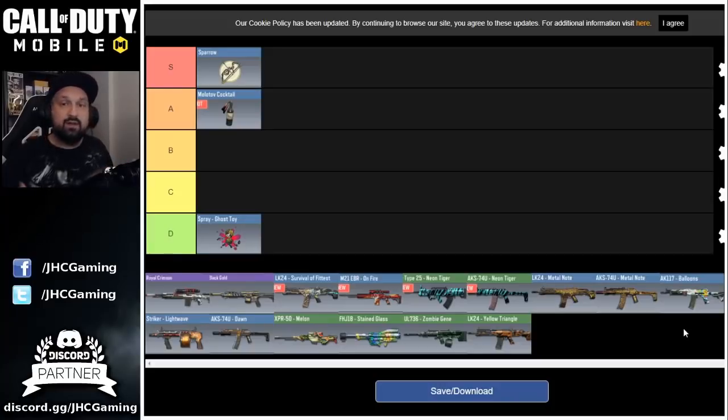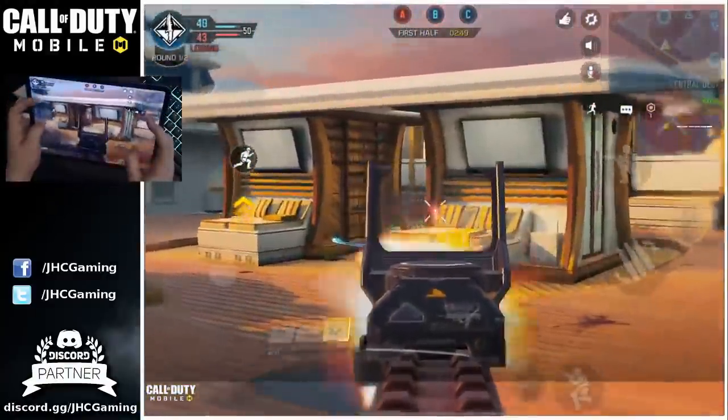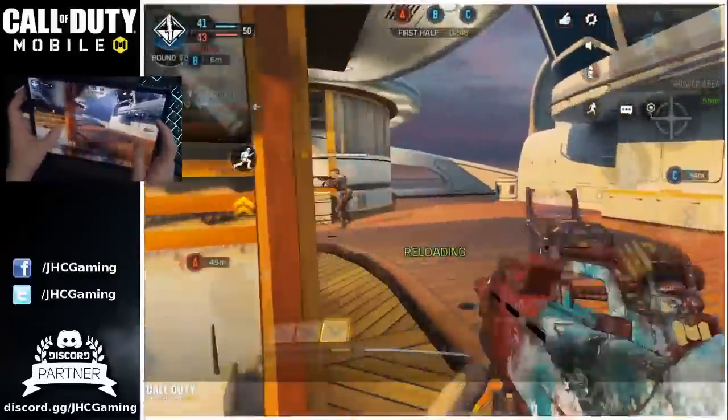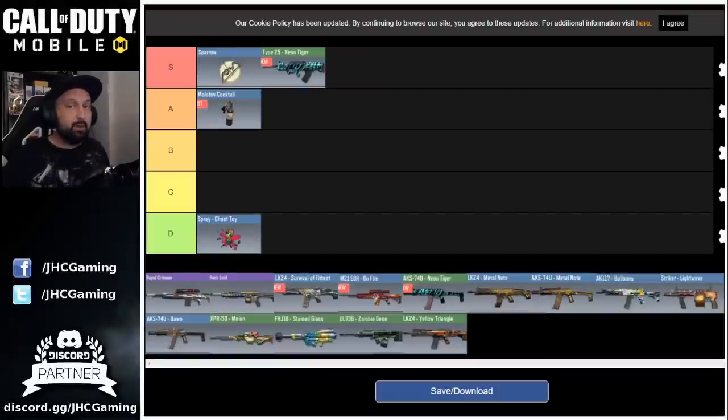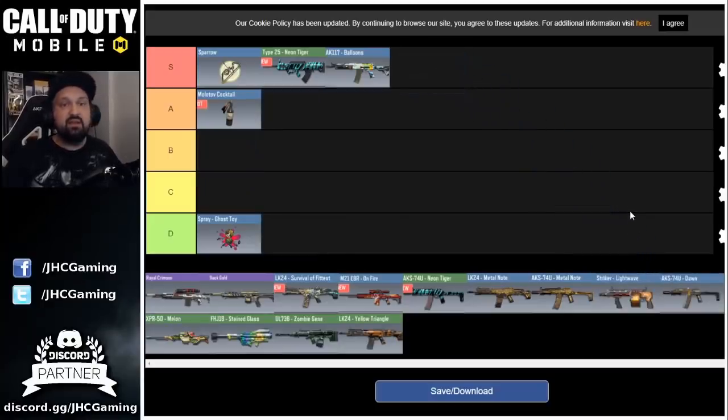If you already have Sparrow and Molotov, then you can use your credits on weapon skins, and I'll rank them by how useful and how good the weapons are. We'll start with the Type 25 — it's one of the best, maybe the best AR in the game right now. Next is the AK-117, also probably one of the best ARs in the game. Some people argue it's better than the Type 25 — it was the number one AR in Season 1, but after the recent balance change, a lot of good players are back to the Type 25. Both are top-ranked; you will use these in ranked multiplayer, so definitely go for these first.